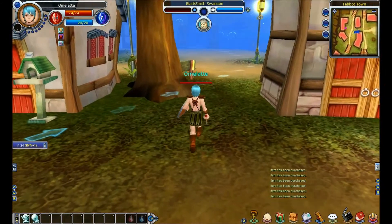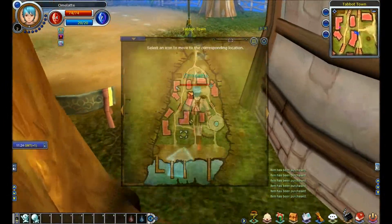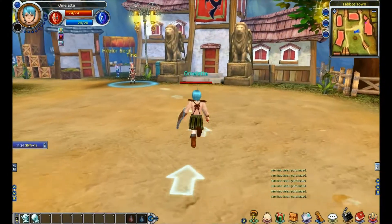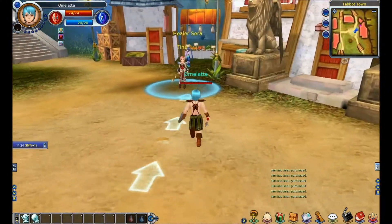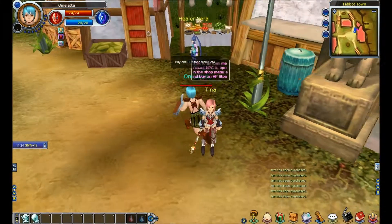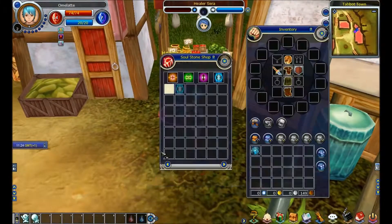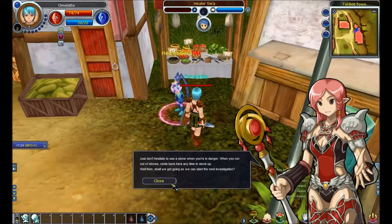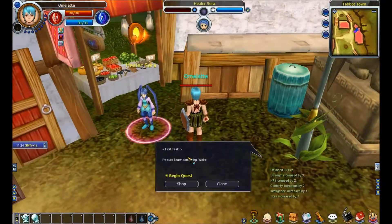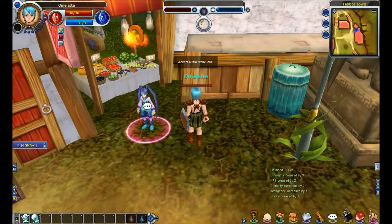Running through the trees, running through the trees, in the tablet town, going to meet Tina who is actually called Chris. Buy one HP at home from Sarah. Buy HP stones. GG. Oh, I'm level three. I've got a quest. Oh my god, I'm level three.